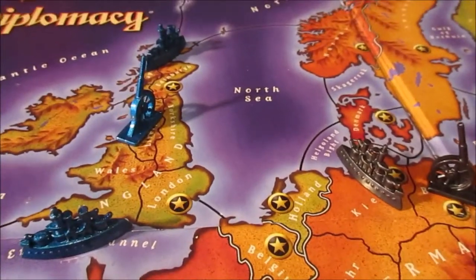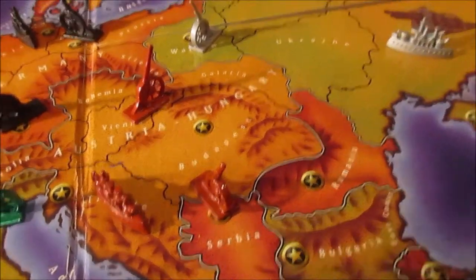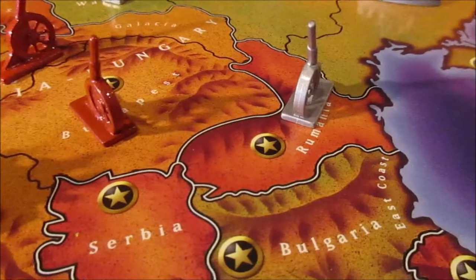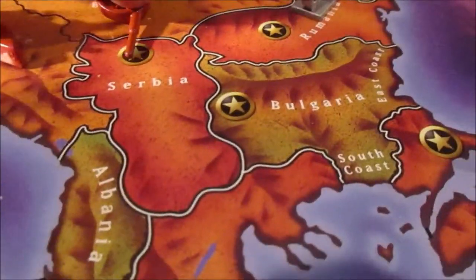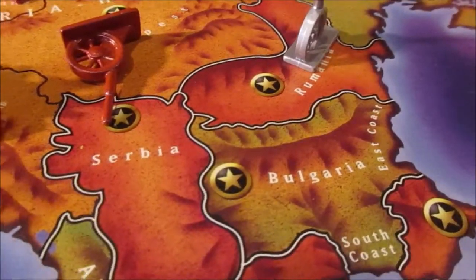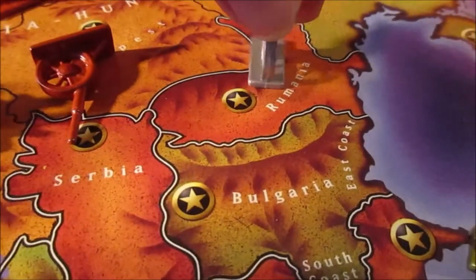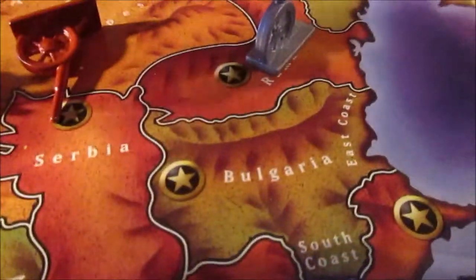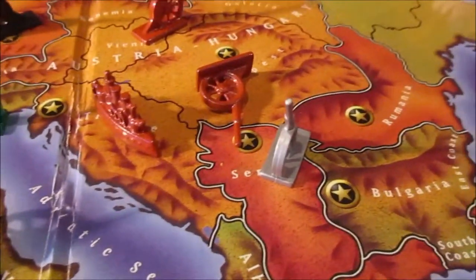Now let's take a look at a support. If we come back down here to Austria, if we have this army in Budapest and it's going to support, the way we'd write a support order — I like to lay down the piece if it's a supporting unit and point it into the area it is supporting into. The army of Budapest is going to support the army of Romania into Serbia. You just say the territory, because only one unit can occupy a space at a time.